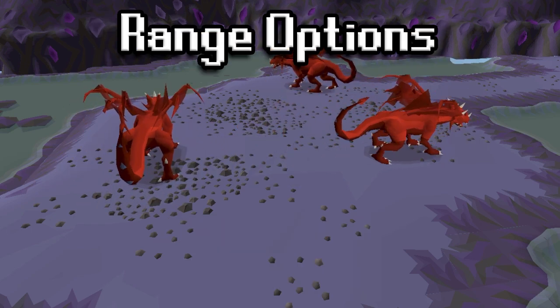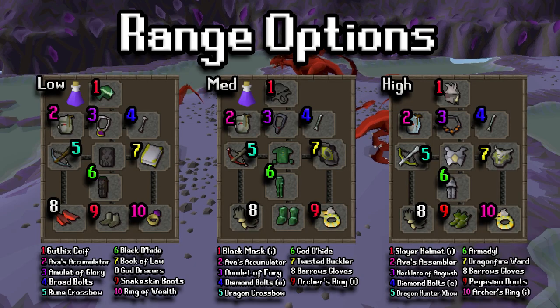We'll start with the Range options, because I think most people are going to come here with Range. Here we have three different setups ranging from low to high, and all of the options are listed there for the setups. The first two setups do include Extended Antifire, while the one on the far right does not. You'll be praying Mage as well when you come here, so the Antifire and the Mage prayer is actually two levels of defense, so you'll be fine there. Essentially, what we are looking to do is get the most amount of range DPS along with some good prayer bonuses in our gear where possible. In the far right high-level setup, you won't be taking any damage, so you don't have to worry too much about food or defensive stats on your gear.